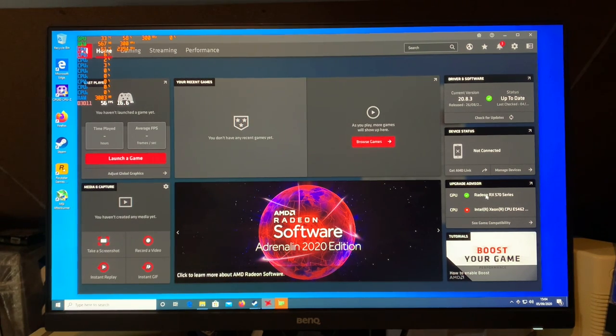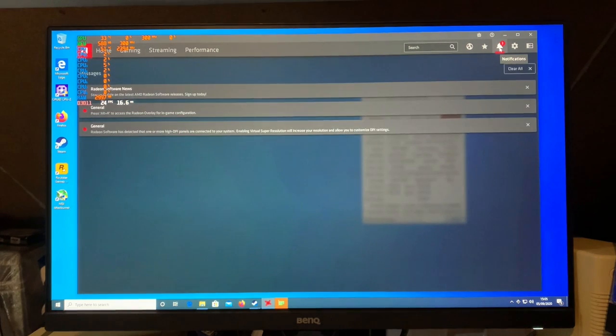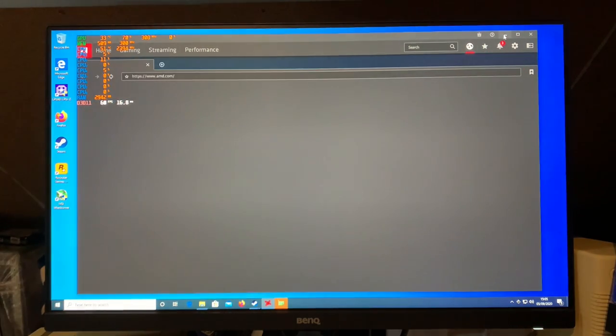We can see that we're running the Radeon RX 570 right now. The upgrade advisor is saying this CPU — well, it really cannot advise any upgrades for it. That makes sense because these E5462 Xeons from 2007, or 2008 actually — these I think are late 2007 — they're not really all that powerful. We knew that before. There's nothing new there.